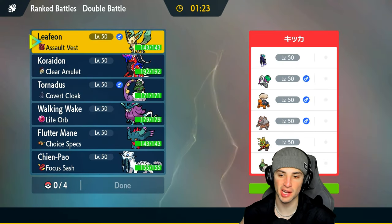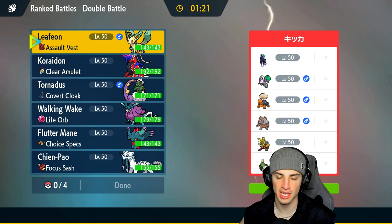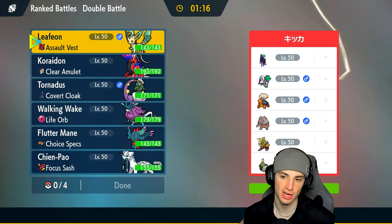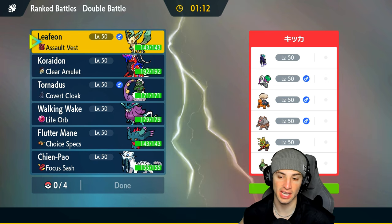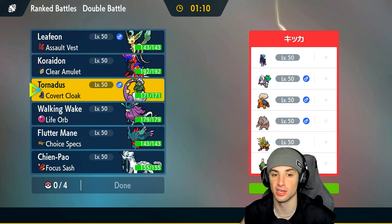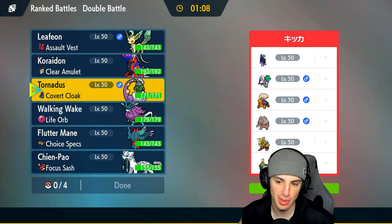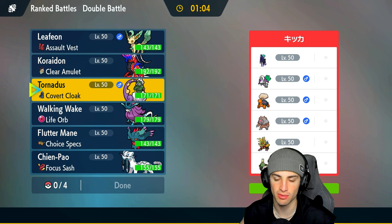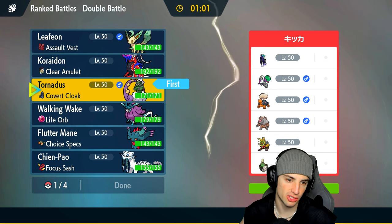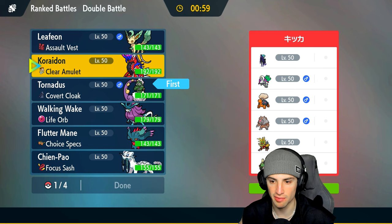Moving on to our second match. We're going up against a Shadow Rider Calyrex Trick Room team. They have Oranguru who can Instruct — definitely don't like that. They also have Shadow Rider Calyrex, Tinkaton, Ursaluna, Gouging Fire, and Sinistcha. They have two Trick Room setters: Oranguru and Sinistcha. If they don't set Trick Room, we can just pop a Tailwind and get after it.